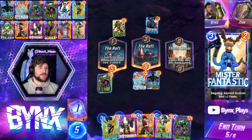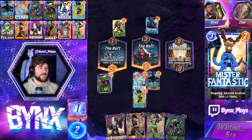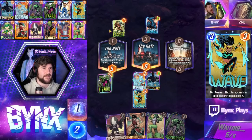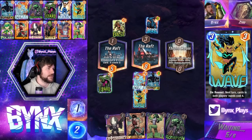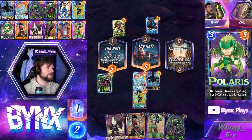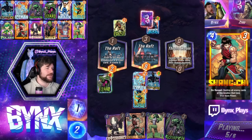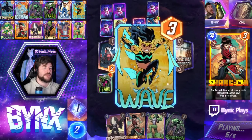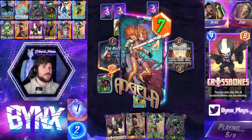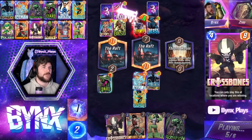We also missed our Leader. We'll keep the Scorpion in hand. They might play the zero-cost six-drop on the Raft to get an additional Raft trigger, but we'll have to see. He has no counter now - who was countering Leech by sniping him with Cosmo in turn five? I feel like that just wasn't really a thing. Come on, play Falcon. I dare you.